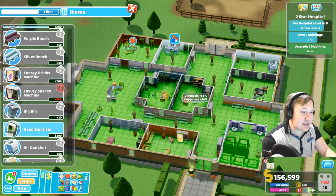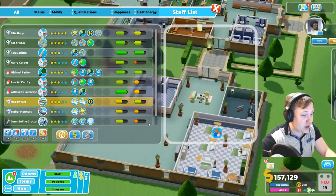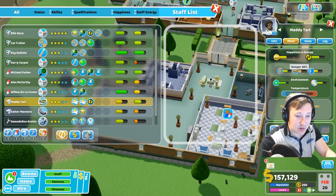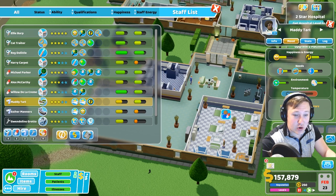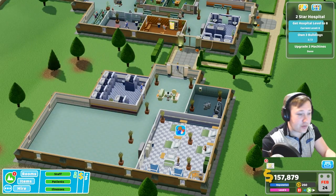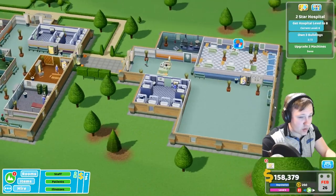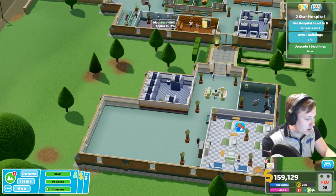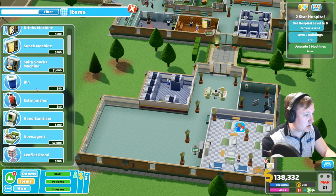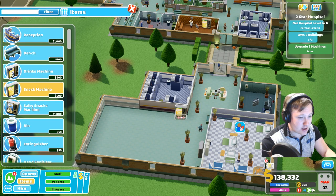That's the basic principle of what you need to do. Literally look at your staff, go to your unhappy ones, and find out what they need. If they are hungry, ask yourself: is he not getting enough breaks to be able to go get food? Is there a food vending machine in the area? In this particular room there isn't, so literally get a snack machine and put it in there.